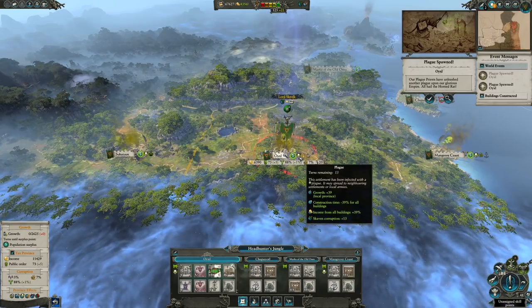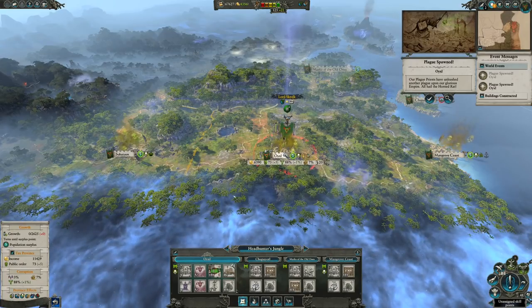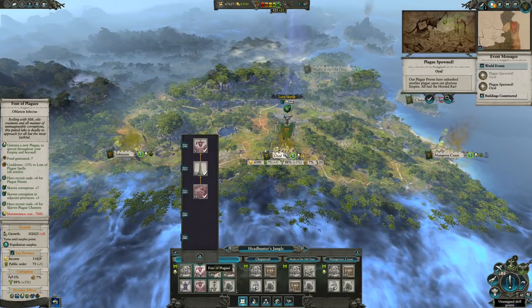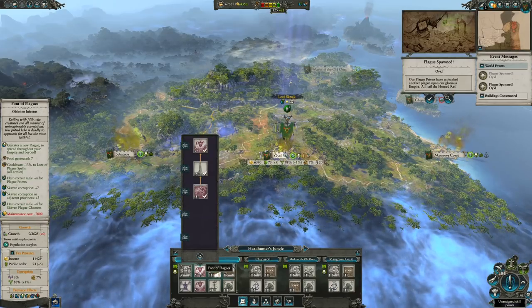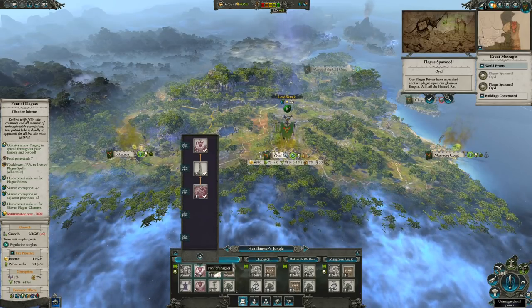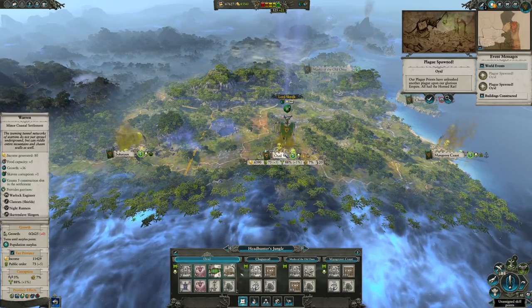The plague that protects some of your settlements after upgrading the building to its final form will last for 13 turns, and through experience it spreads rather quickly — especially if you're moving armies around into enemy territory. It obviously does not represent too well here as we're stuck in a corner of the map, but if you've got a large settlement surrounded by potential enemies, this could really give you the edge against them.